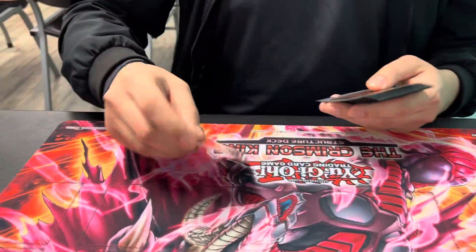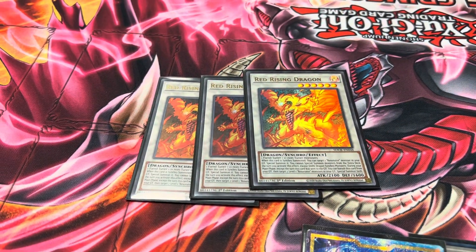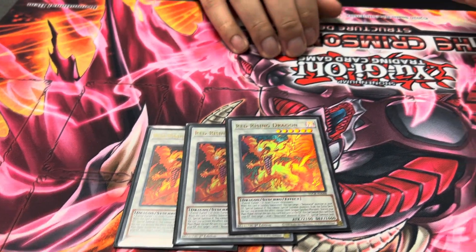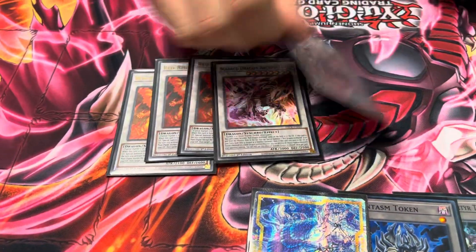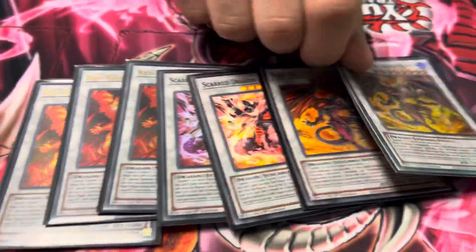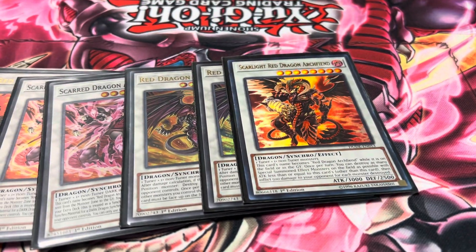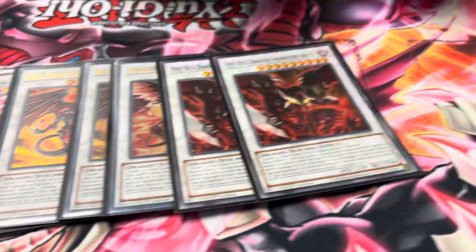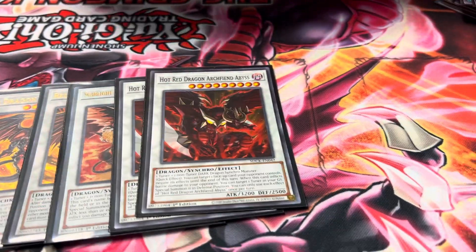40 even in the main. Onto the extra deck, we've got three Red Rising. I decided to max out on this just for the grind game, because on turn one you can't end up making two, and then turn three you're going to want another one. Two the Scarred - crazy card, because if they try to nib you on it, they can still bring out Red Dragon Archfiend. Everybody knows what this guy does. One Scarlight. Two of the Hot Red Dragon Archfiend Abyss - I love ending on this guy. He's such a good card.